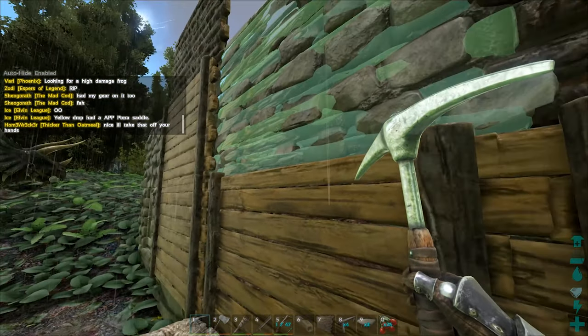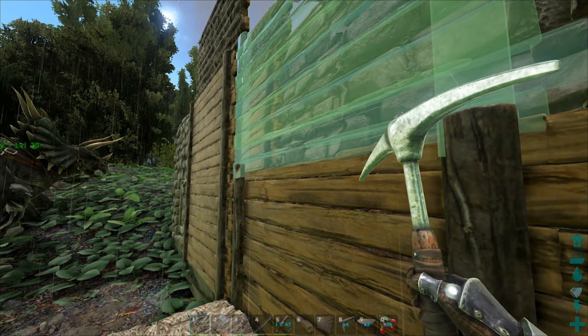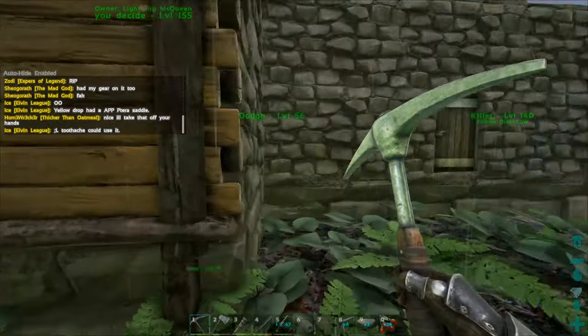As you can see if we stand down here or move around in a whole bunch of ways, it's kind of inside the stone, and that means it's going to destroy the stone wall. So you have to walk around and find the position where it's not inside the stone, or the metal, or whatever your base is made of, then click it there.